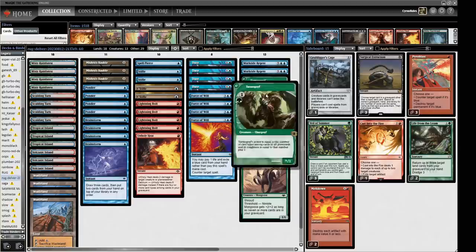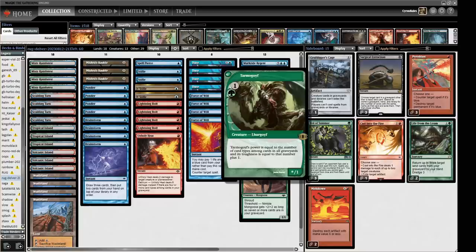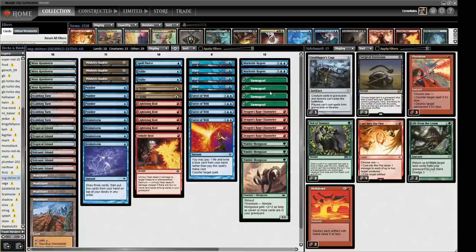We also have four Tarmogoyf — just a big beefy creature that beats pretty much everything on the ground these days. Great card, love playing it, reminds me of the good old days. And we have a couple of Murktide Regents to top the curve. So we've got 13 creatures here and a bunch of disruption in the form of counterspells.